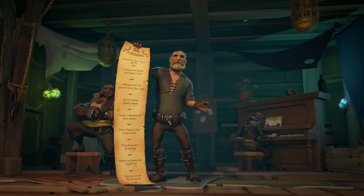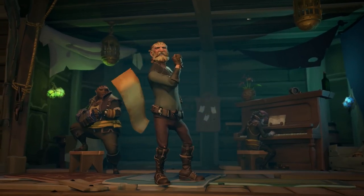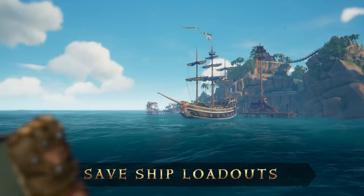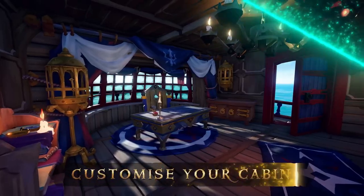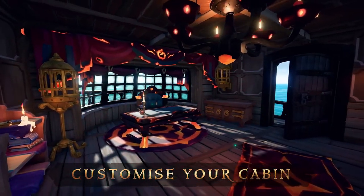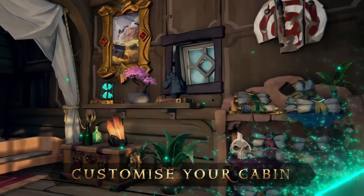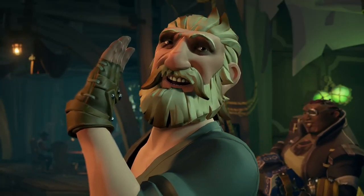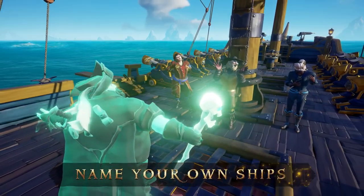You're going to be able to purchase your own sloop, brig, or galleon to customise and captain. These customisations will save across multiple servers, allowing you to avoid spending the first minutes of the game choosing which cosmetics to fit your ship with. New cosmetics are coming in the form of a captain's quarters, where you can choose the chair, curtains, table, and so much more.